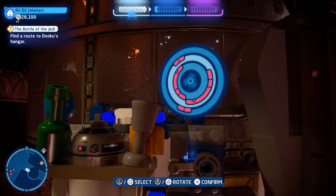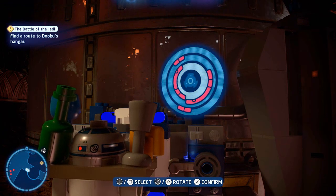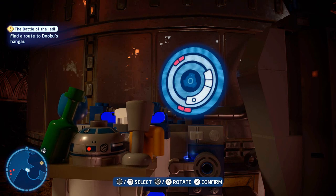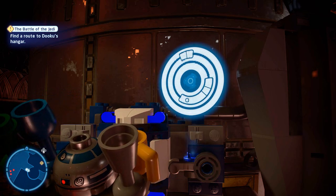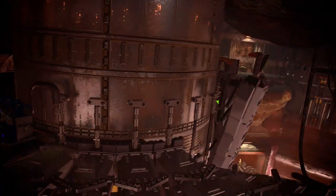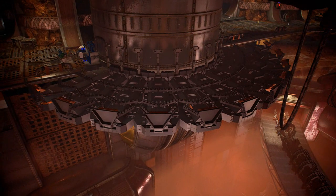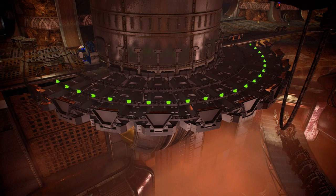So go ahead and choose R2-D2 and get your beep-boop on. We're going to solve this puzzle from the inside out. Got a little button happy there shuffling around which module I was controlling, but once it's done, you can go ahead and advance and make your way to Dooku if you've got everything else. But I think you're here to get the rest of the kits.